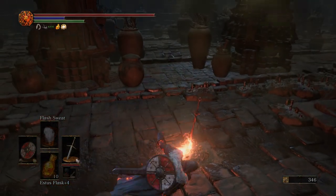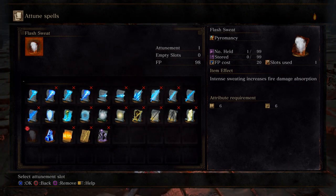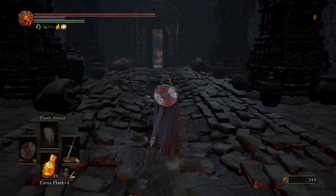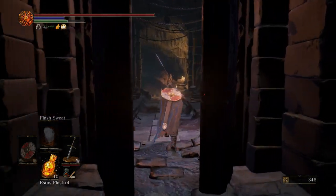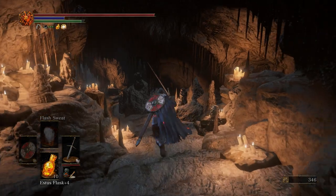Just a side note — make sure that when you're tuning spells, you have Flash Sweat on. If you don't have that spell yet, go back and get it. We're going to need it for this episode. You can always buy it from Cornex. He is the pyromancer guy that will teach you all the pyromancies and whatnot.